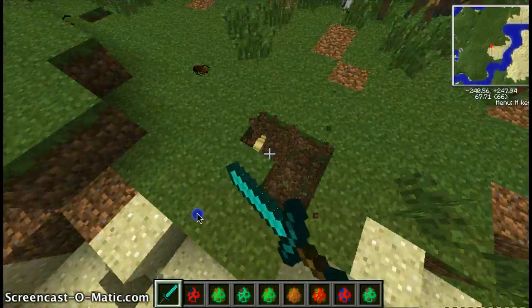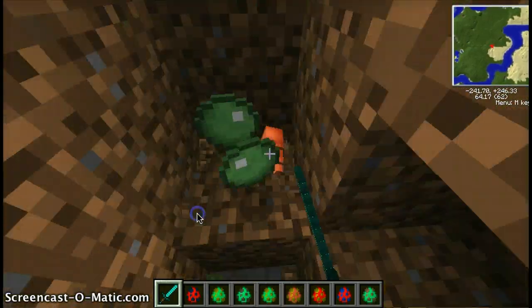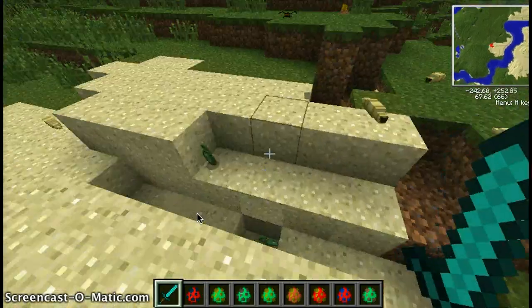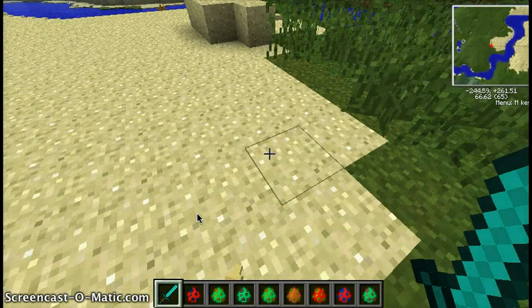My mouse is untamable. My favorite block in Minecraft is butter, just to let you know. So give me butter if you haven't already liked this video.